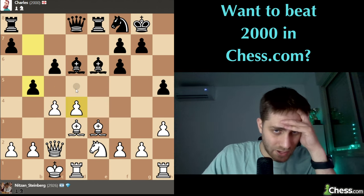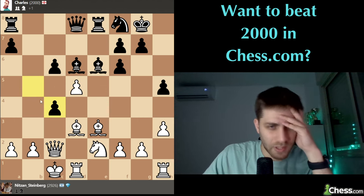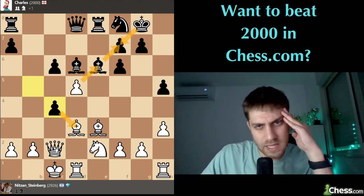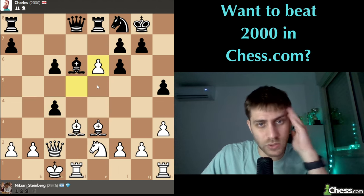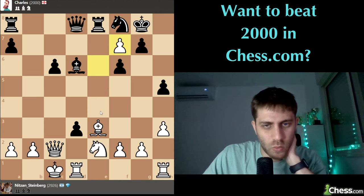Let's play d5. d5, c takes - and wow, okay! I think now we can calculate: we will take this one, he will take, we will take, check, king takes, and then queen c4 check with rook takes d3 with double rooks on d - or maybe queen takes d3 immediately. Yeah, it looks good for us. Let's take it, take on f7.